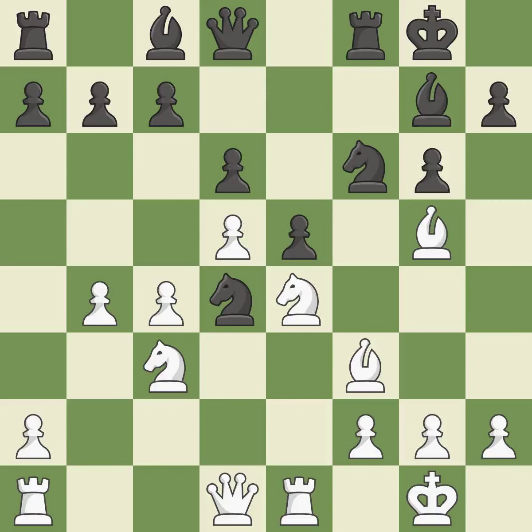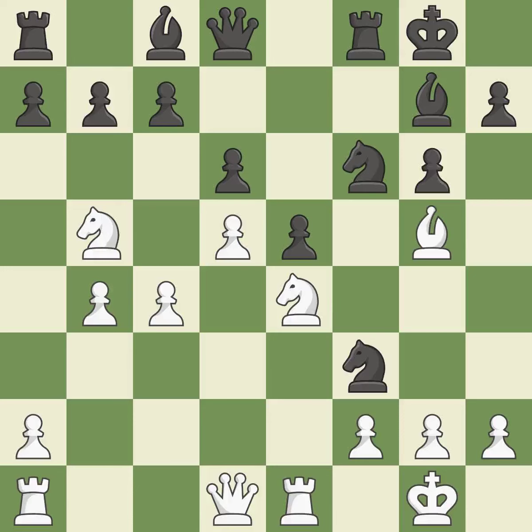This requires an outpost — a square that is currently in play where a pawn cannot push the knight off. This suggests exchanging items of equivalent value, which keeps the material balance in check.